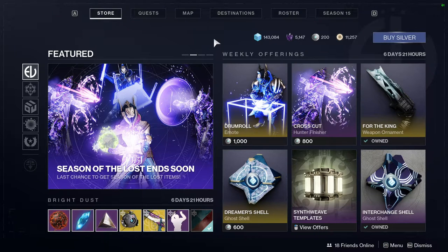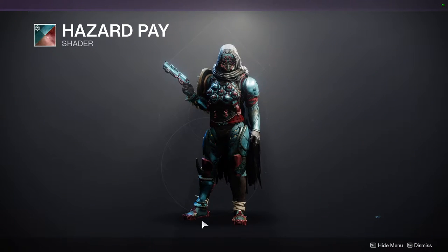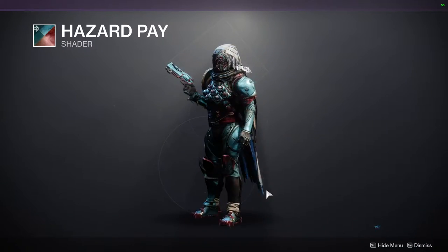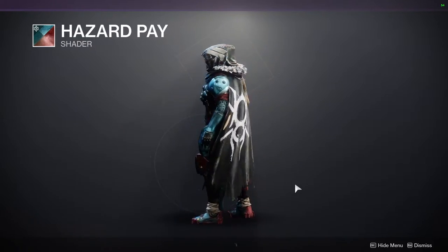Today we're looking at Eververse and what she's selling, and this week's not looking pretty good unless you have stuff you wanted to get again — she's selling a few things she already sold before. First and foremost, Hazard Pay: if you're interested, she is selling it. I like the shader colors, but I don't think I'd ever use it on my Hunter, maybe on another class. I still think the shader looks pretty dope though.